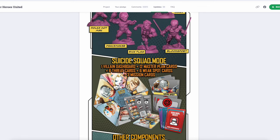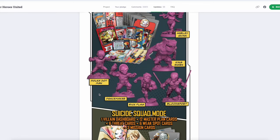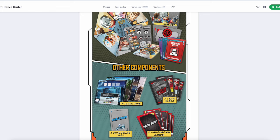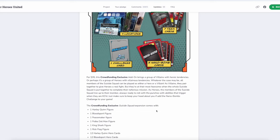This is the Suicide Squad expansion, which comes with those characters. Harley Quinn, King Shark, Bloodsport — who is looking like the villain from The Acolyte with that Darth Smiley kind of thing he's got going on — Rick Flag, Peacemaker, and my favorite, Polka Dot Man. I cannot stress how much I was looking forward to Polka Dot Man. And as we scroll down, we've got the Suicide Squad mode, so they can be faced just like the Sinister Six. They've got their own mission cards, so it's a little bit different. Other components include four locations, a team deck, a challenge card, and five nano-bomb cards.